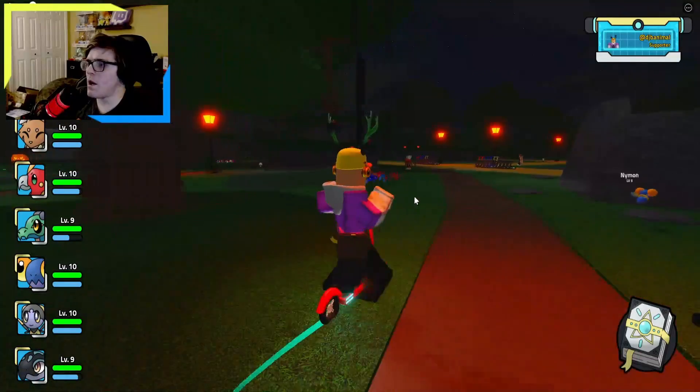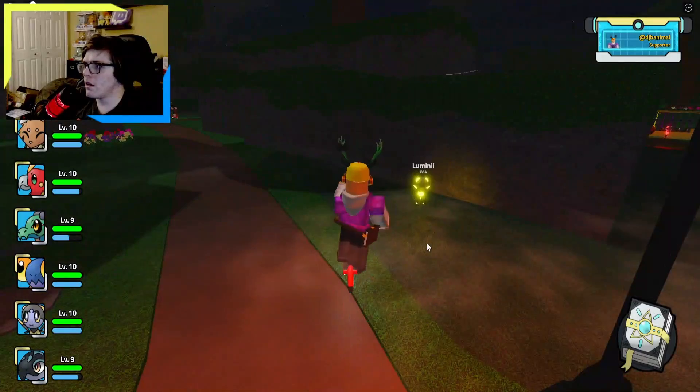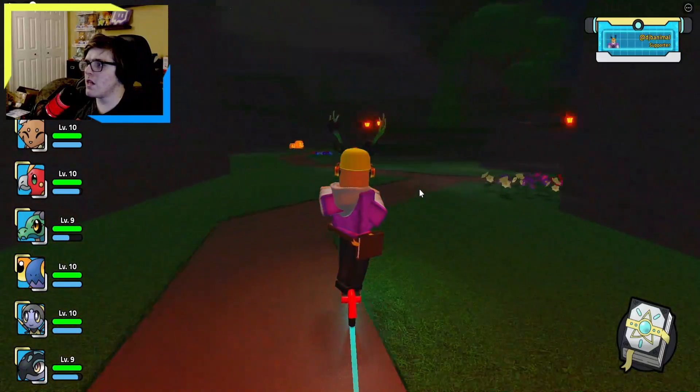You can find luminize all around the map. They're literally everywhere — they're glowing. If you can't find these then you need to get your eyes checked, wherever you go you'll see them.